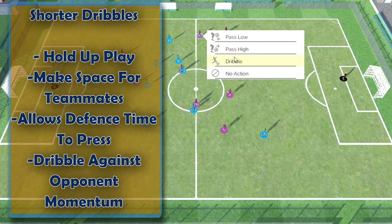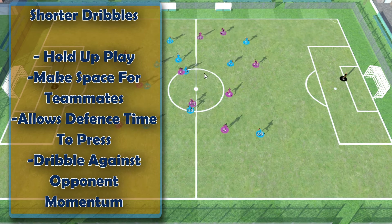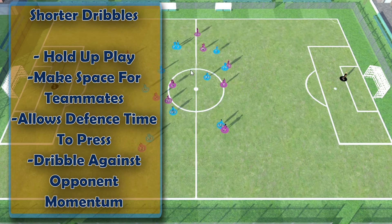Shorter dribbles allow you to hold the play up and potentially draw a defender to create space for a teammate, however it does give the opposition a chance to catch up or get back into their defensive shape. When dribbling, consider the direction your opponents are facing and attempt to dribble at an opposite angle to stop them catching you. On some occasions you may be caught, but their tackle may fail, leaving them even further out of position. In spite of this, the best rule is always to dribble away from players, as you're unlikely to dribble through them.